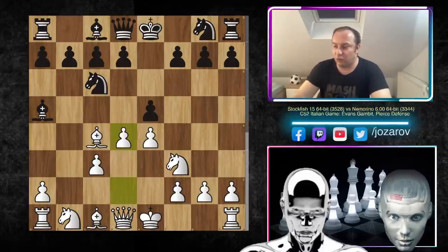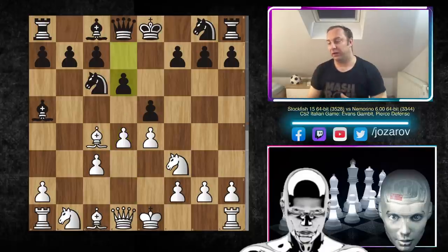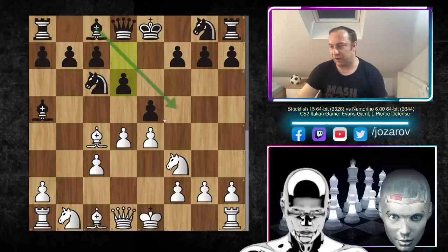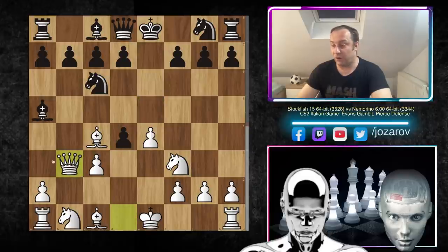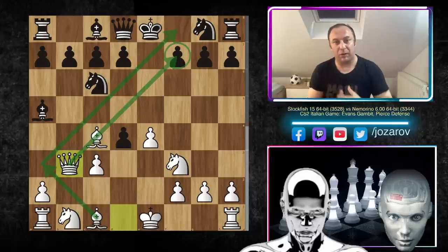With the move d4, black has two good choices: the Pierce defense — which Nemorino played — or the Bronstein defense, both perfectly fine. Black could also proceed with ideas like bishop to g4, knight to e7, and kingside castling, but in many occasions it's really hard for black to secure the king by castling, especially because bishop to a3 will create tactical damage. Now with queen to b3 — a beautiful Evans Gambit move attacking the pawn on f7.